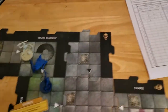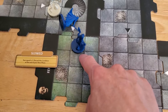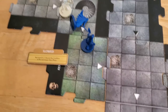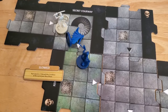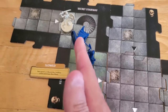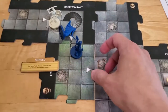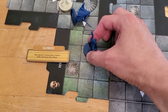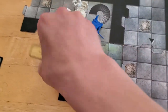Now he can move, but he can only move two because he's slowed until the end of his hero phase. If he moves here - one, two - he won't be on an unexplored edge. We were originally going that way, but let's start coming back this way. We'll have him move his move speed - one, two. That will be the end of his hero phase, so the slowed condition goes away.